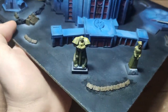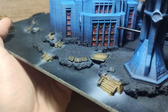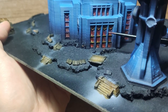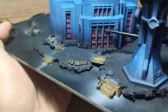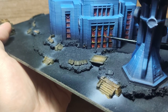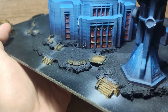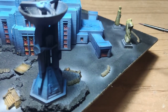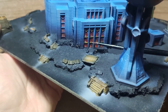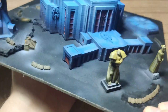Those statues were done with a mix of Retributor Armor and black ink. For the windows, I started off with red ink over the blue ink, then added some red paint, orange, and white dots. The window frames were painted exactly like the statues — black ink with Retributor Armor — and highlighted with pure Retributor Armor. I like this window but the rest are a bit not as vibrant as I'd like, so I'll probably redo them.